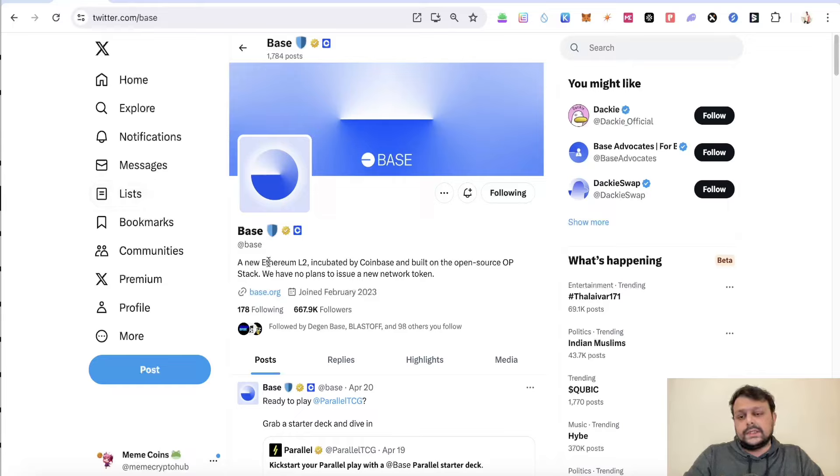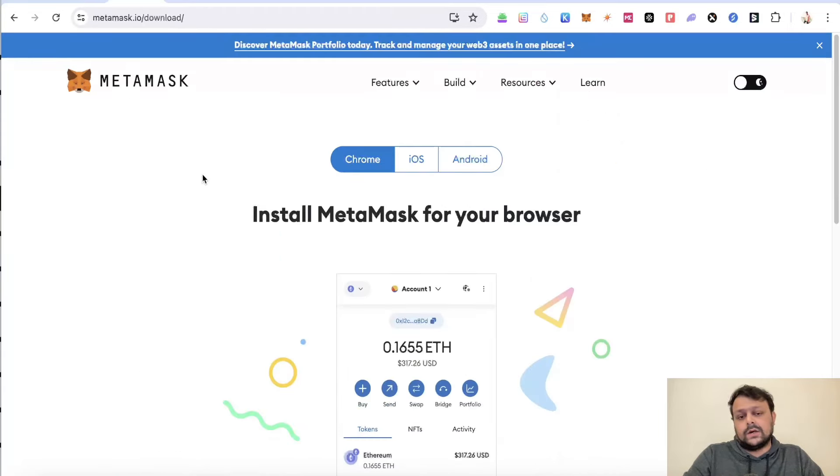In order to be eligible for the top wallet, you have to go ahead and download a MetaMask wallet. If you already have a MetaMask wallet you can skip this; if not, then you can go ahead and set up one.